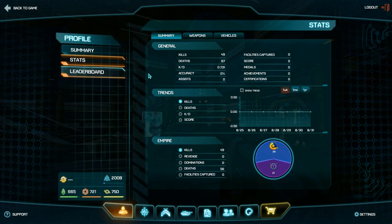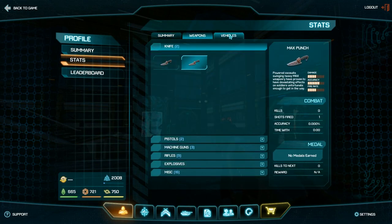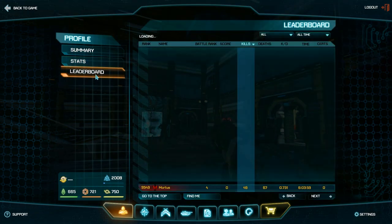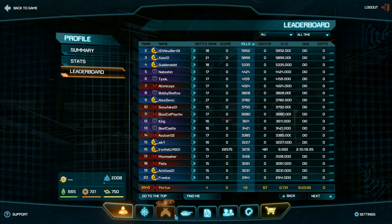In the stats tab you can see everything you've been doing — knife one, knife two, vehicles, everything you've done in there. There's also a leaderboard showing just kills on the server.